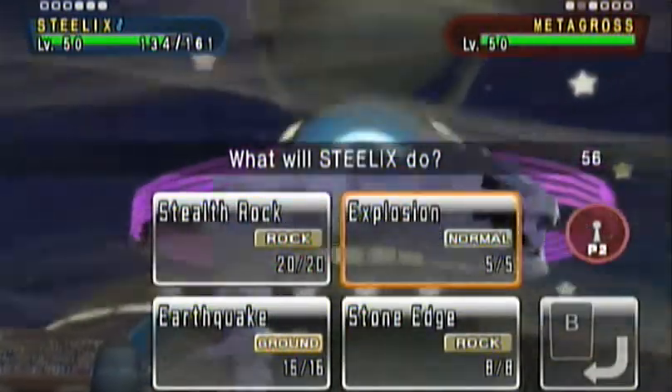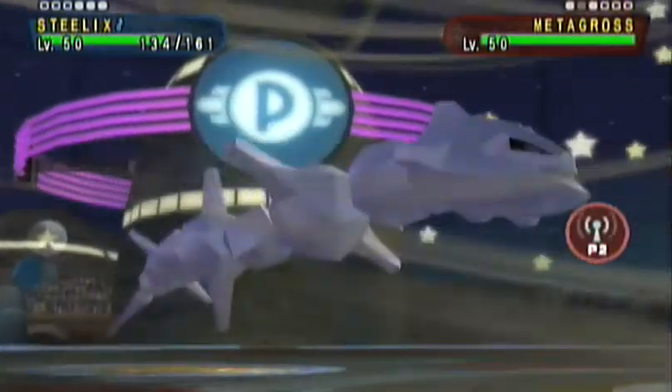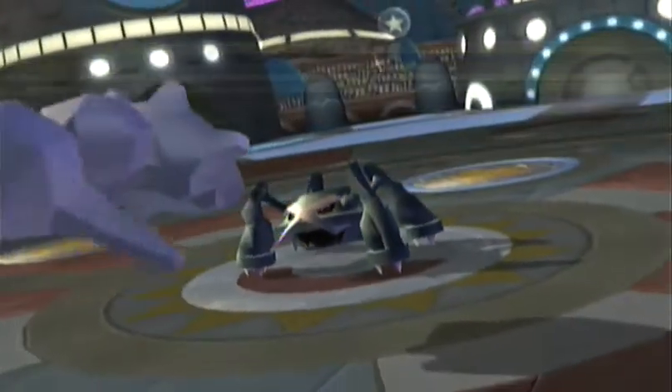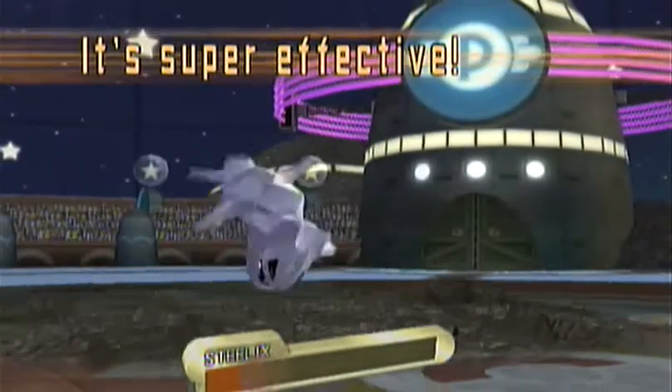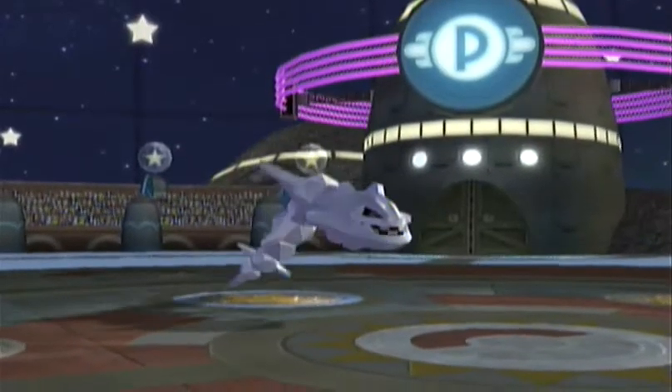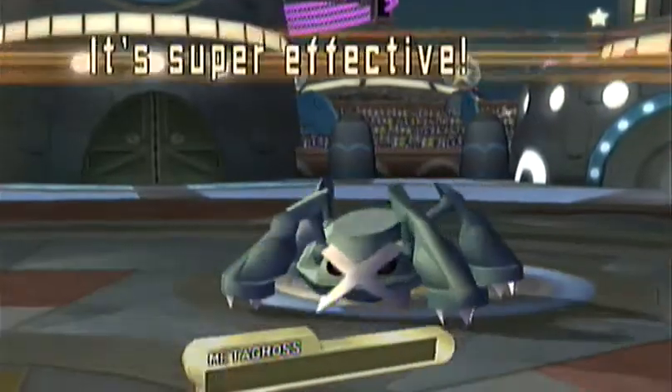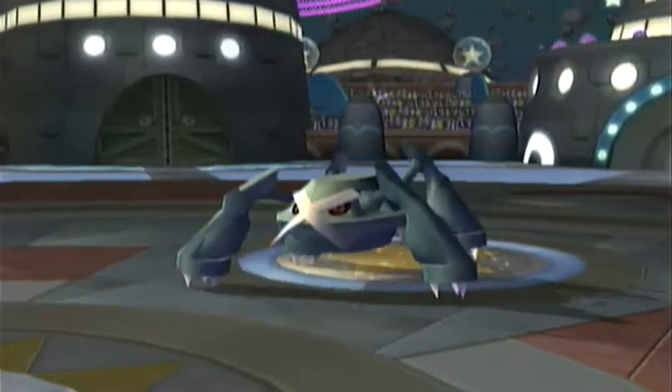Luckily, Steelix has a lot of defense. But even so, Earthquake does a huge amount of damage and brings me down to almost no HP. Steelix does manage to get off an Earthquake, which is nice, and I get really lucky and get a critical hit, which takes out Metagross.